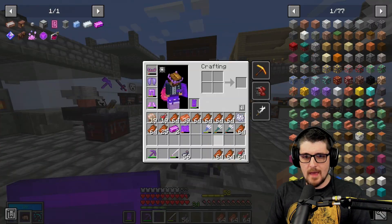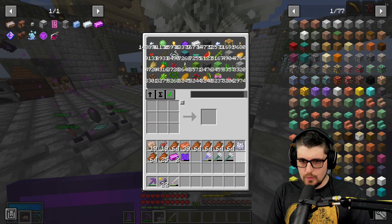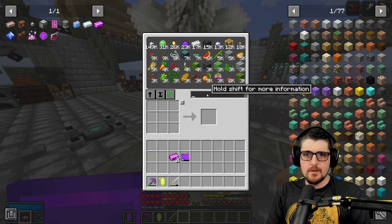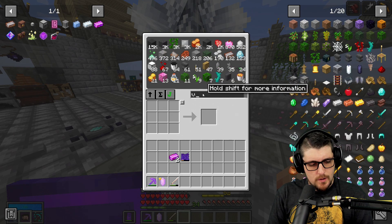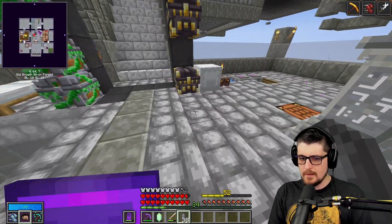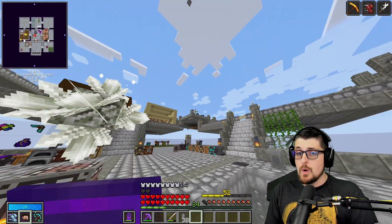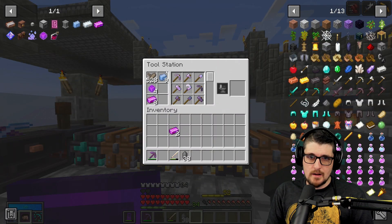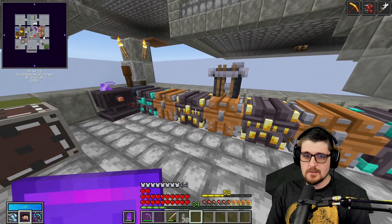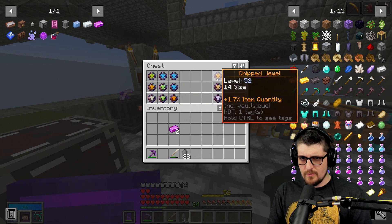Alright, we're back at the base. We brought everything back with us. Let's see how we do — put all this junk away just in case we need it later. Let's grab some more vault rock here. See what we're doing. Fortunately not screwed over on that. So, I did determine in between episodes — as much as I want to craft this, I don't have any Vault Alloy to even craft this. We have to hold off on this.